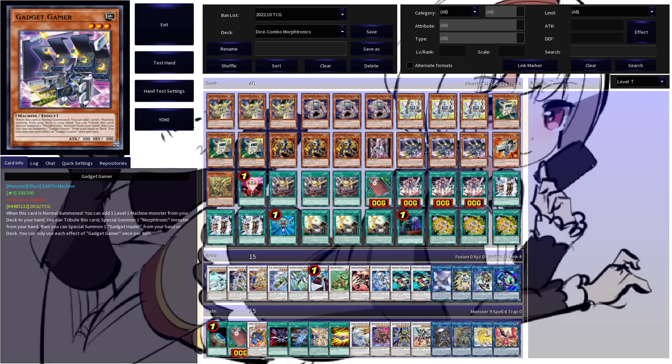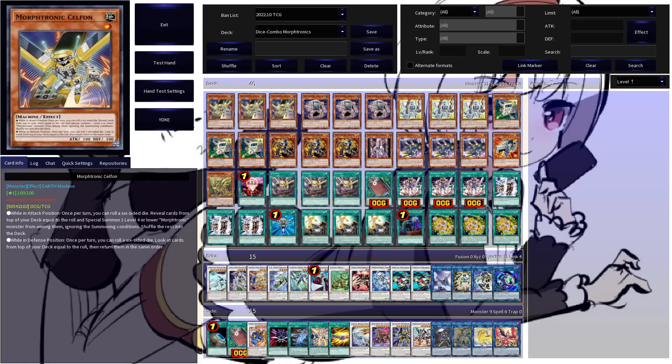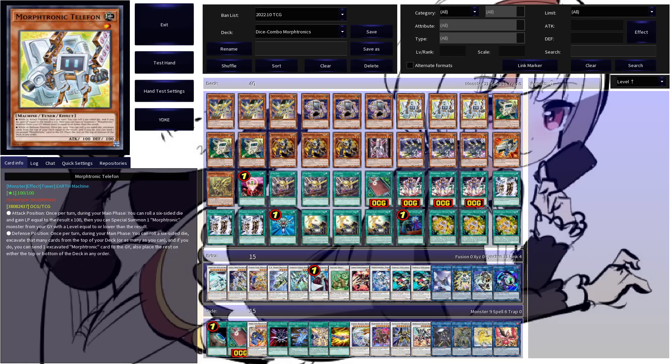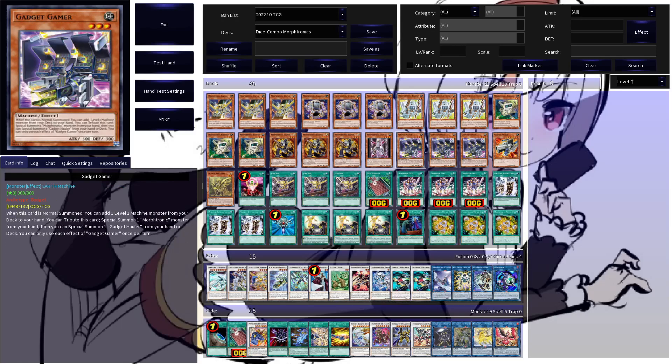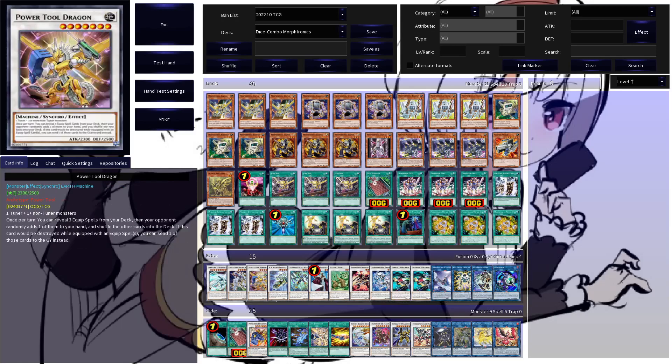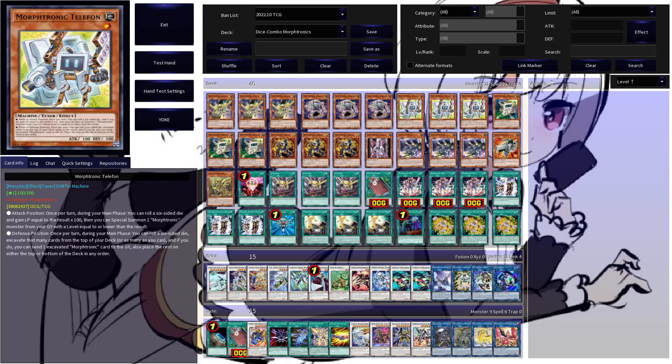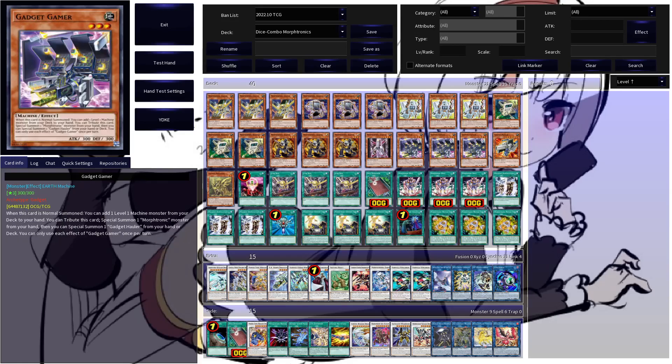Three copies of Gadget Gamer: if this is normal summoned, you add a level one machine from your deck to your hand, and you can also tribute this to special summon a Moftronic monster from your hand, then special summon a Gadget Hauler from hand or deck. This grabs you basically any of the three core monsters — Cell Phone, Smartphone, or Telephone — and Gadget Gamer essentially turns into a one-card Power Tool Dragon by summoning the high-level Gadget Hauler, which with a level one tuner makes it.